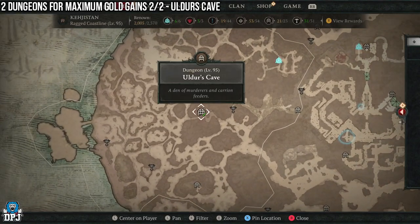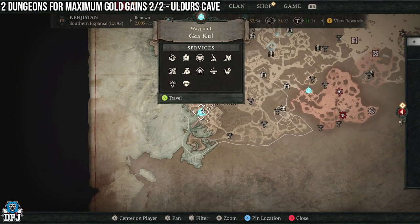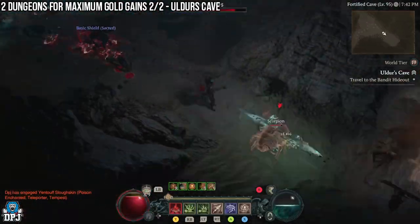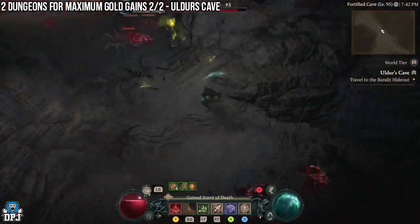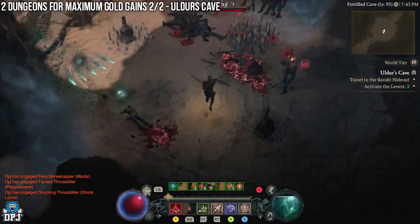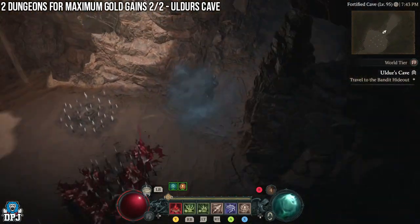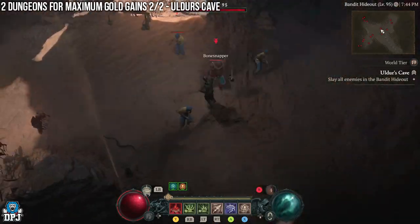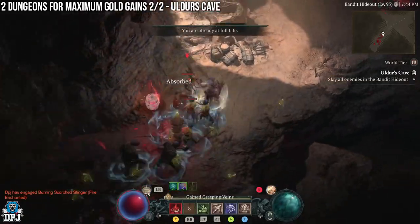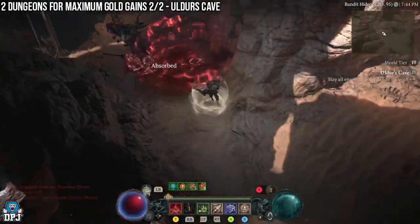The other dungeon to check out is Aldous Cave, located right here on the map. The nearest towns are here — it doesn't really matter which one. Aldous Cave is crammed full of enemies, and it's quite the opposite strategy from Mercy's Reach. In here, you just want to slay everything. The first section has two barriers to take down, but there are many groups of easy-to-kill enemies. Don't backtrack for one enemy — take out the groups you see, collect any gold and items they drop.